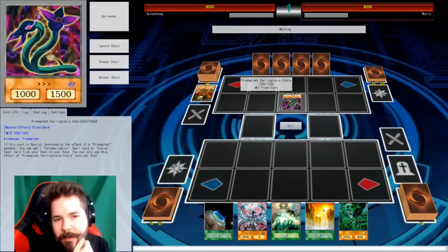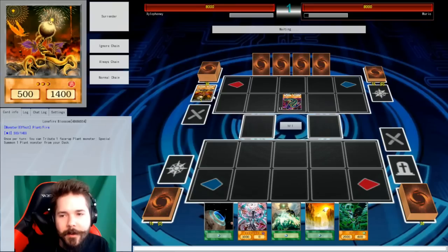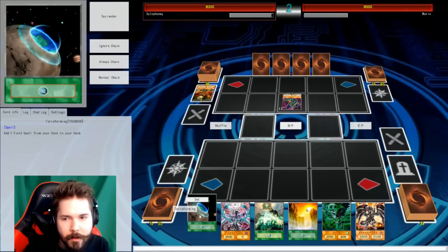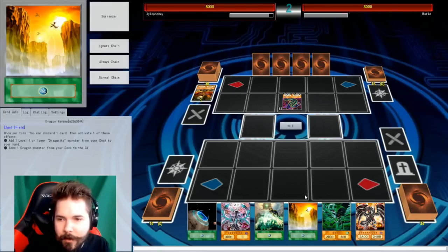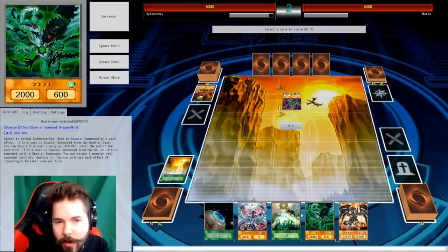I may have done that prematurely because of the fact that I forgot I couldn't grab him from the hand. He's in your hand — yeah, fair enough. I was just trying to send him to the grave to set up the graveyard stuff. So I got a shot here. Let's see what we can do. I don't mind that one bit. I need to be able to get a dragon on the field though. I drew my terraforming and my only field spell in the same opening hand.